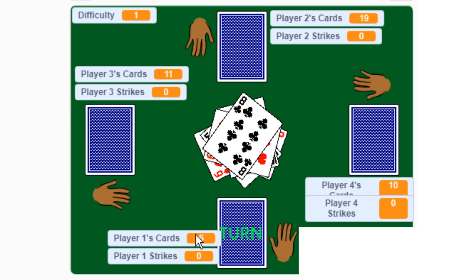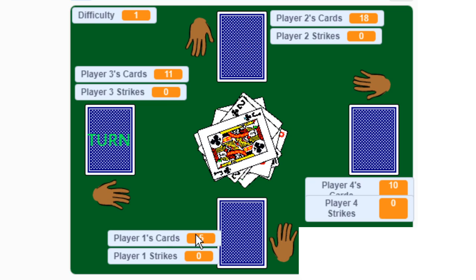Note what just happened — I mistakenly slapped the middle deck. When you mistakenly slap the middle deck, you actually lose a card. You place an extra card on the bottom of the middle deck as a penalty. So I mistakenly slapped, lost a card, and had to place it in the middle deck. Remember, you don't want to lose your cards.